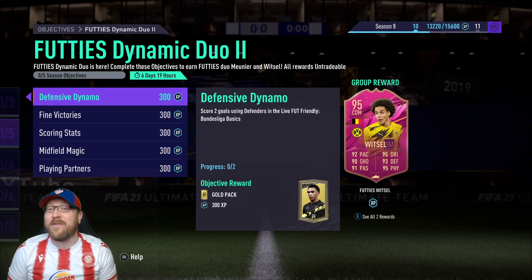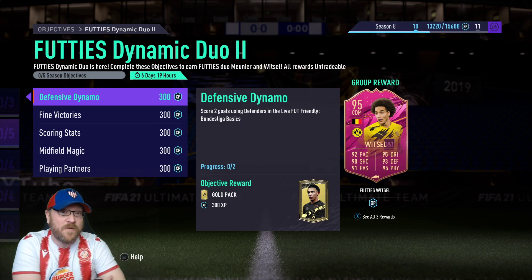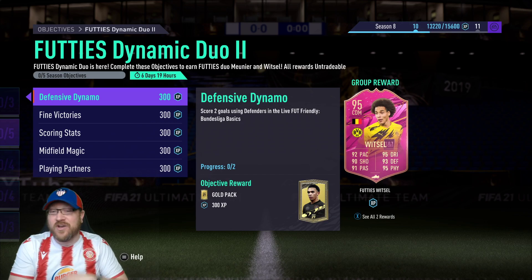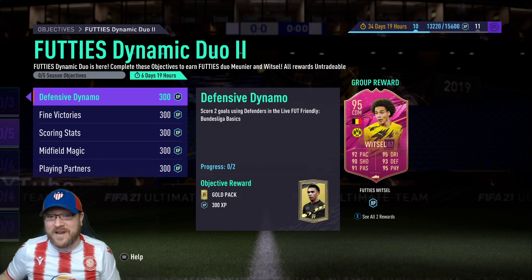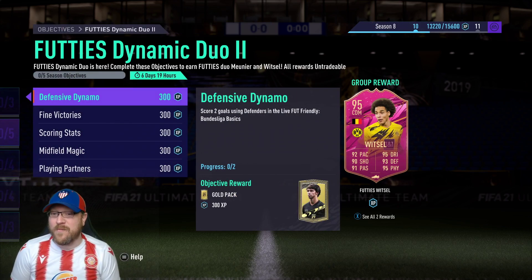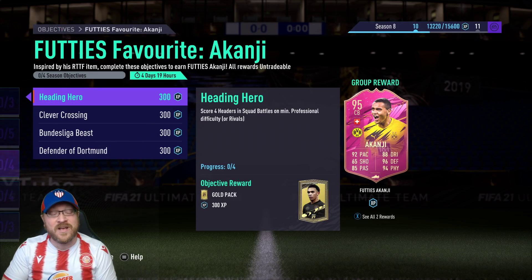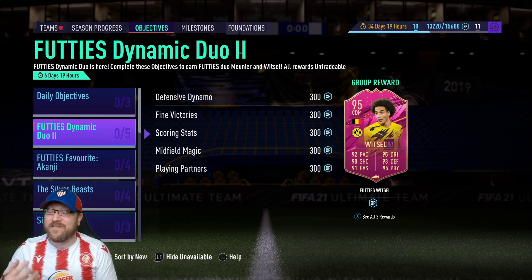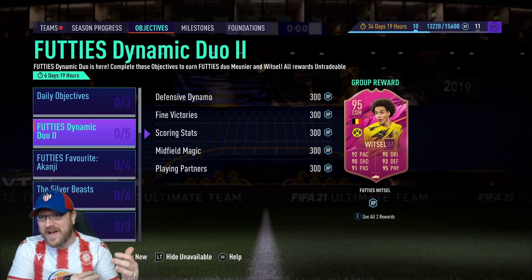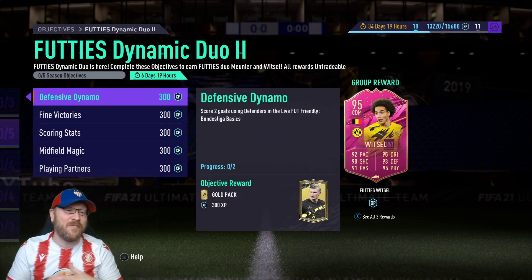Let's go over what you need to do, and we've got a bonus — I have my 90-plus times-five players pack ready to open. We have five different sections. Notice the objectives are in a live FIFA friendly. The only downside is Akanji is in squad battles, so you cannot grind for Akanji and Witzel/Meunier at the same time. You'll get Akanji from squad battles or rivals, and Witzel and Meunier from the friendly.